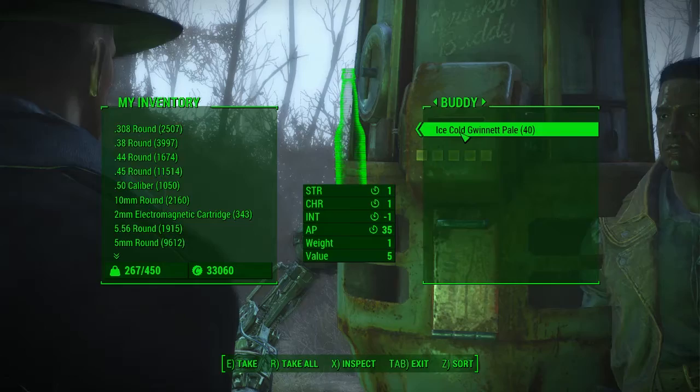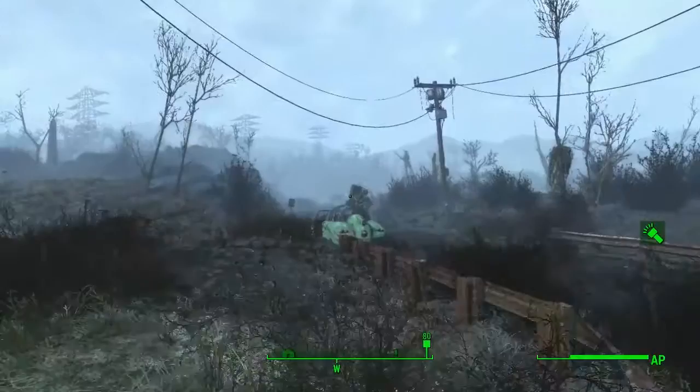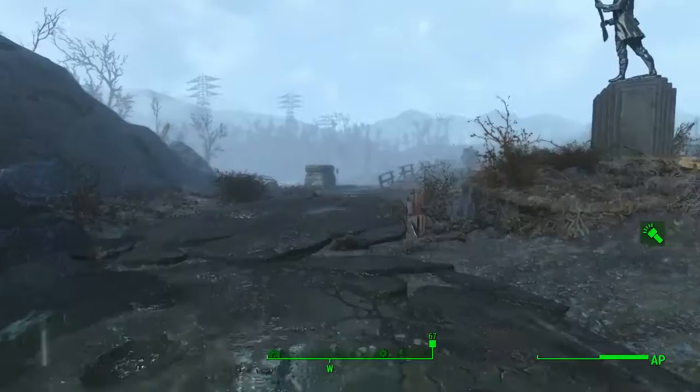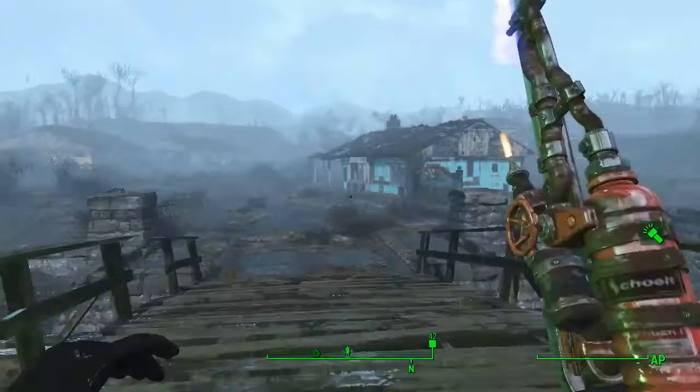When you pick Buddy up, it tells you there are different locations around the map where you can pick up extra recipes. When you get these extra recipes, he will increase his inventory of beer that he gives you every couple of days - so the more recipes you pick up, the more beer you actually get.